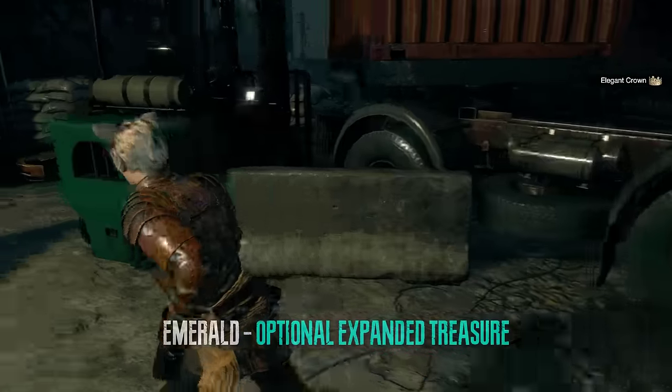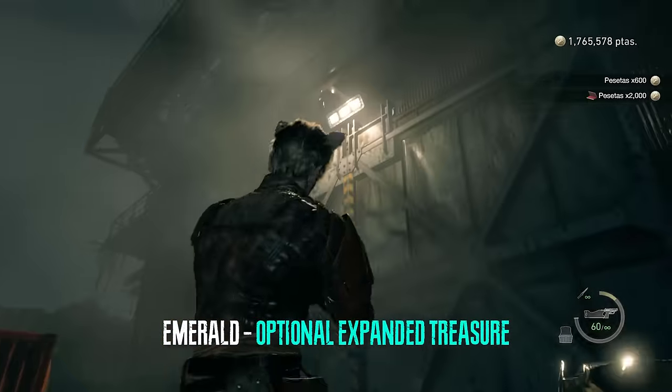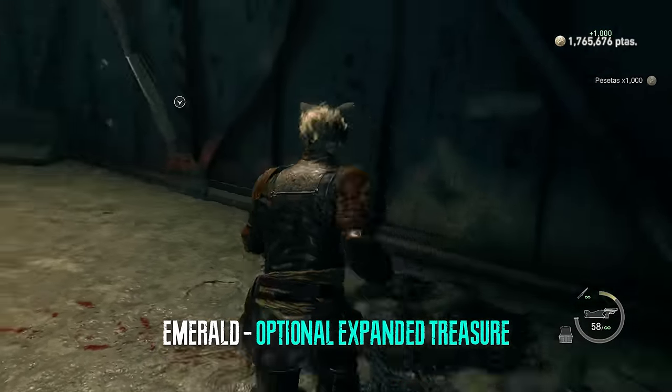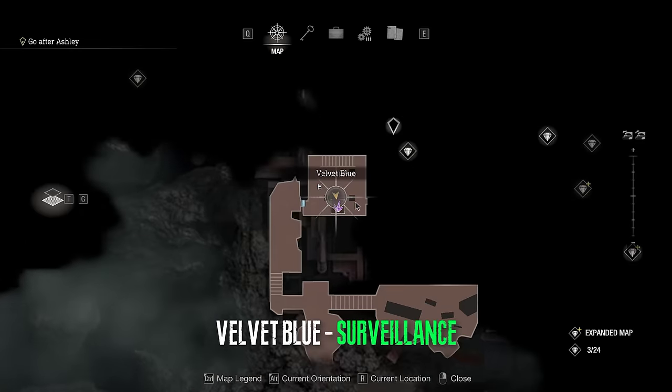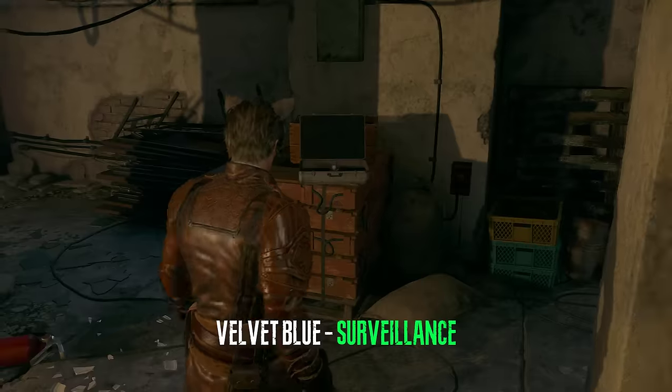The expanded treasure is hanging off of this door — this is an expanded treasure. In the surveillance area there is a velvet blue inside of a briefcase.